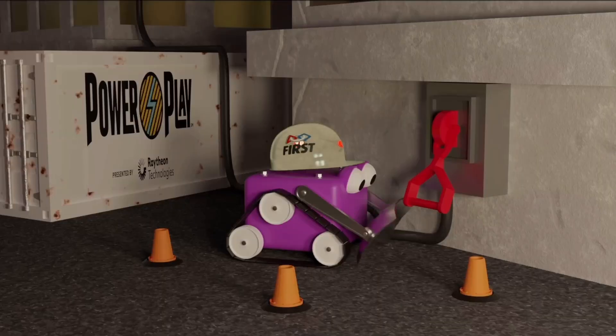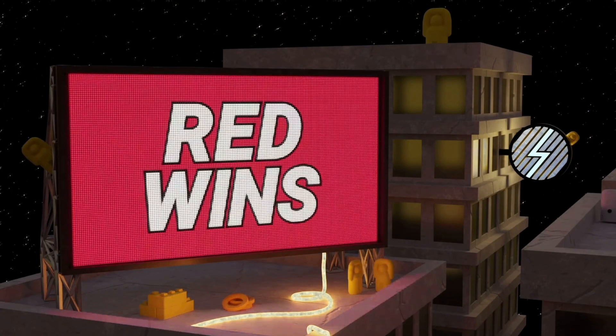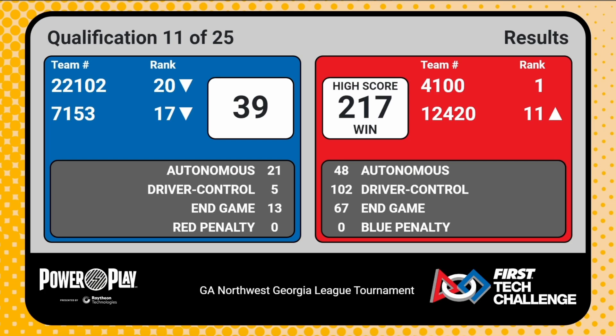Alright, let's go ahead and take a look at this score — flip the switch and let's see what we get. It's Red taking it with the high score of the day, 317 to 39. Team 4100 maintaining their number one rating. Team 12420 moving up to 11. Team 22102 moving down to 20. Team 7153 moving down to 17.